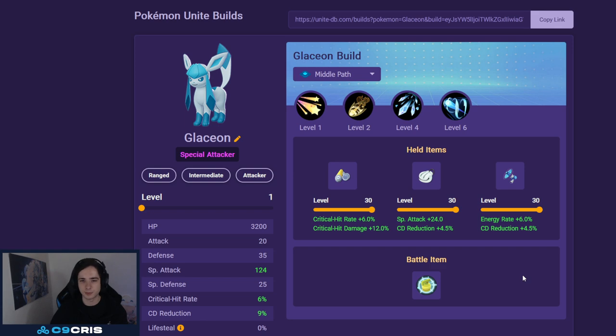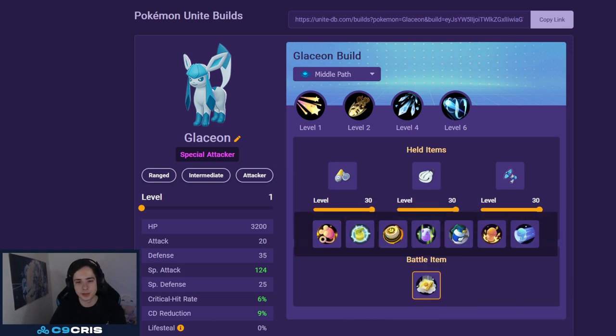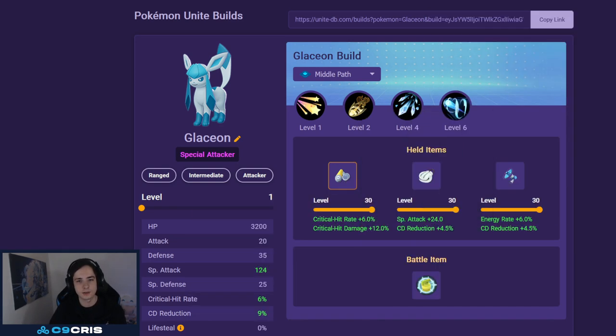But if you meet those requirements, this Pokemon is still amazing. For battle item, Full Heal because of Sableye, or otherwise Eject Button — because you can't jump forward, you might want to Eject Button back. For Emblems, we want to run 7 Black and 6 Green, and maybe a Scythe or something for even more Crit Rate. Icy Wind can Crit, which is also why we have the Scope Lens.